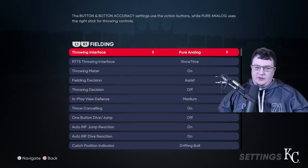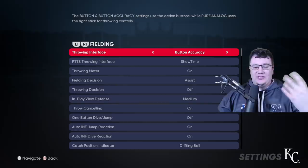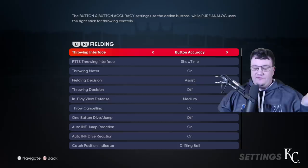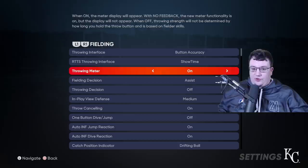For fielding, you're going to want Button Accuracy. I wouldn't really recommend Pure Analog. Button Accuracy isn't that difficult — there will be a meter over the top of your player and all you have to do is release it in the green window instead of the yellow to get an accurate throw. The green window is going to be bigger for better fielding players. You should be able to get it in the green zone — it won't take you long to get used to it.